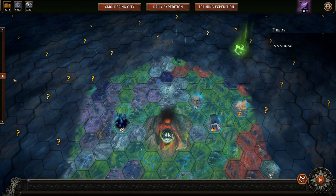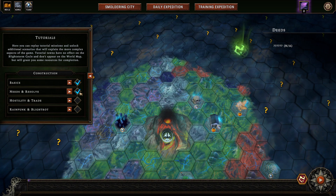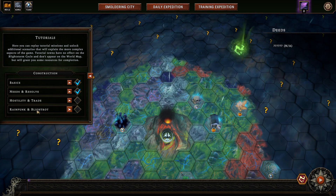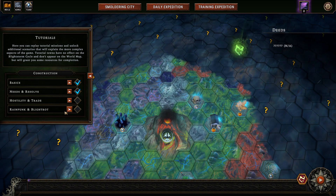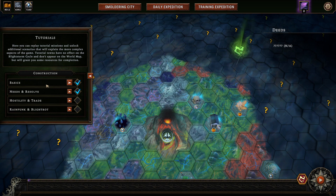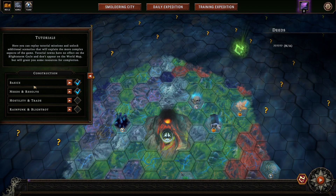To access the new tutorials, it's this left-hand panel here. The first and second missions we've already done — those are the standard tutorial missions for new players. These new tutorial missions don't actually get unlocked until you unlock trading in the citadel upgrade. This also doesn't unlock until you get the rainpunk rain engine stuff. There used to be a 'replay tutorial missions' button here, but that got removed and now it's consolidated over here instead.